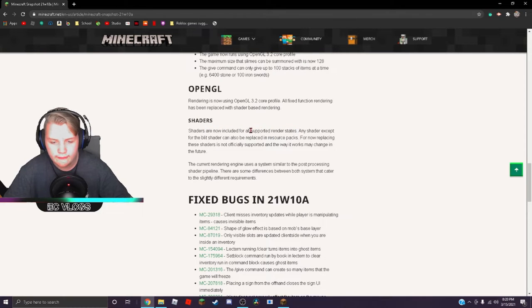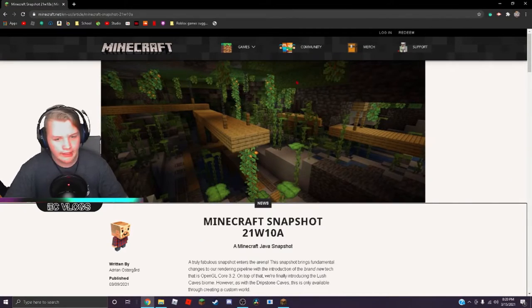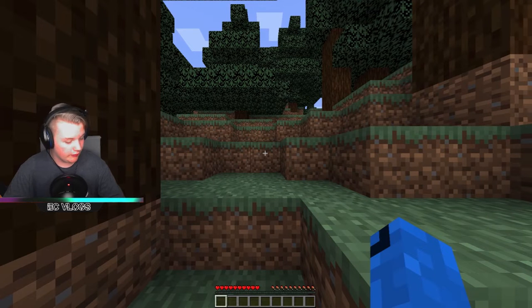Shaders are now included for all supported render states. Are you kidding me? Shaders? I didn't know about that. It looks a whole lot like this — we're just gonna press F3, F4.